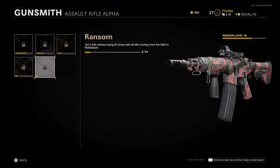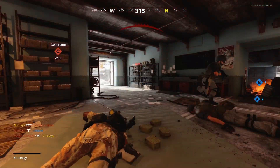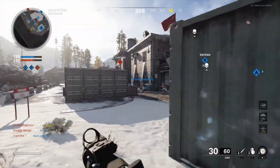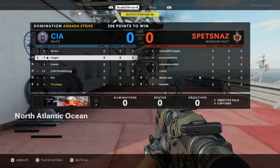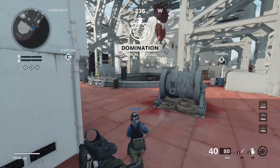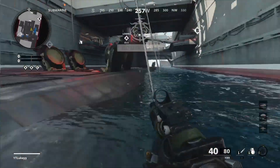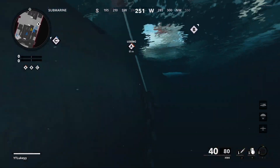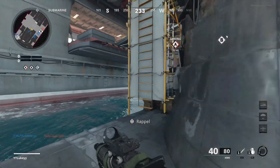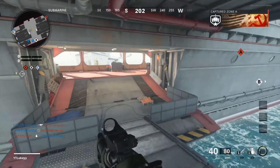The next challenge is to get bloodthirsties - five kills in a row without dying. The best game modes for this are free-for-all, domination, and the 12v12 game mode. TDM is also decent, but those others are the best. Domination is probably the best because you have fixed spawns - you either spawn A or B - so you can control the spawns and spawn trap your enemies.